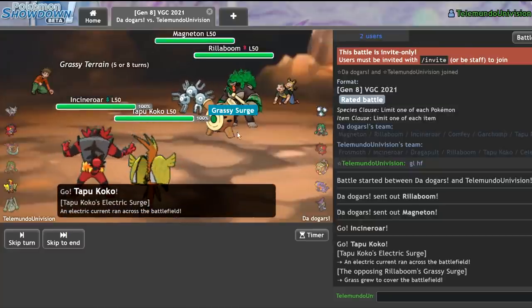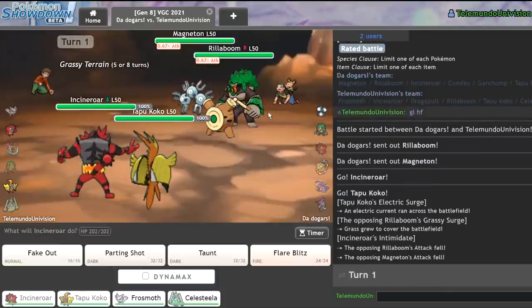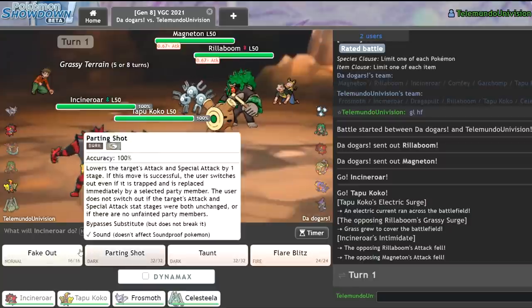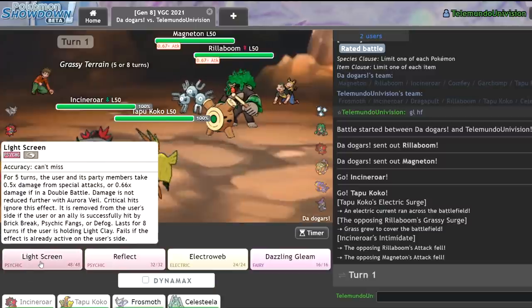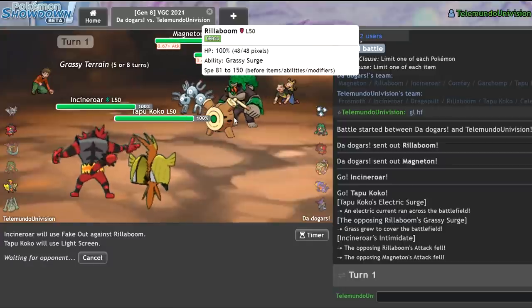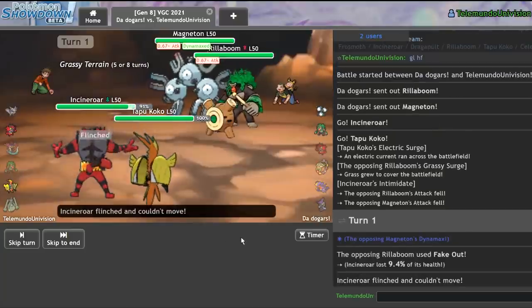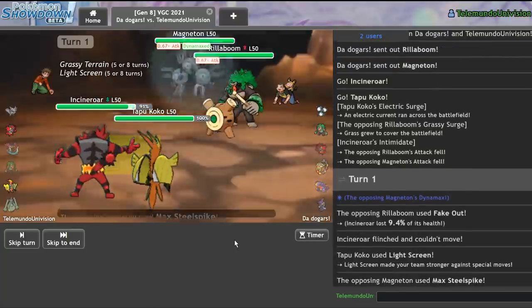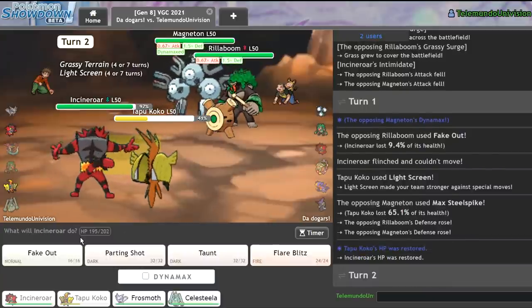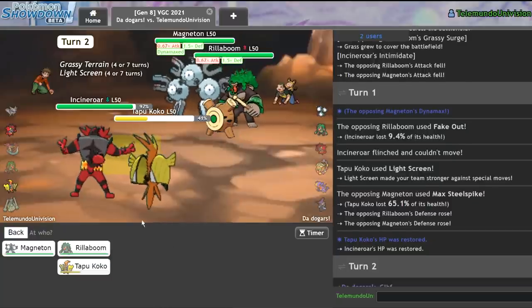They lead off Magneton and Rillaboom. I'm not sure what Magneton wants to do — it could just be Analytic. I think I can set up a Light Screen pretty reliably and go for Fake Out on the Rillaboom. The reason I'm going for Light Screen is because the Rillaboom is already at minus one speed. I'm mostly concerned about Analytic Max Steel Spike — that could be annoying. They Fake Out my Incineroar, which is fine. I get off the Light Screen and they go for the Max Steel Spike. I do take a hefty amount from that. I can go for Parting Shot onto the Magneton now.